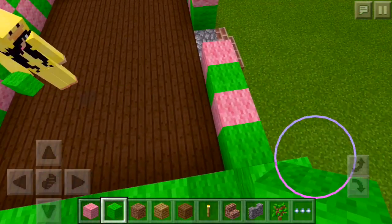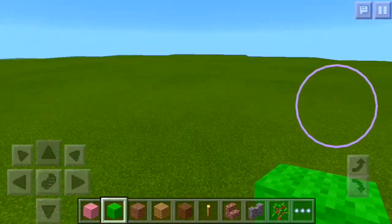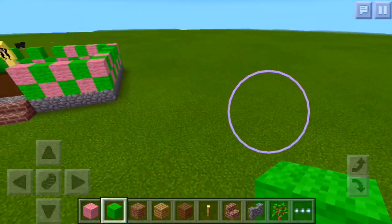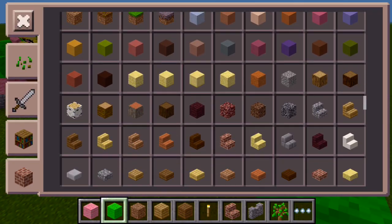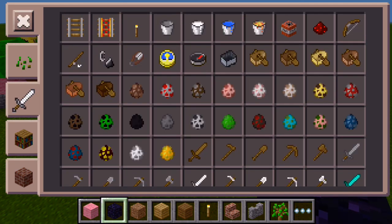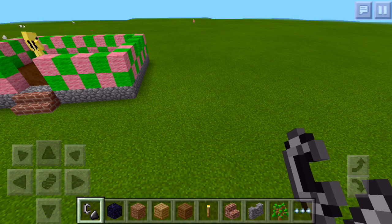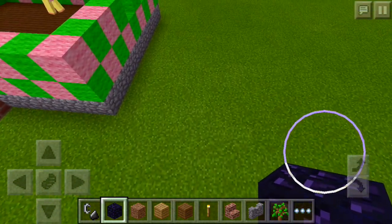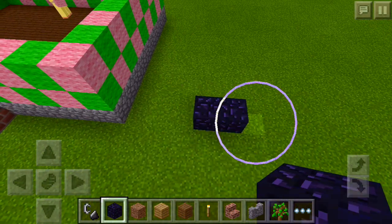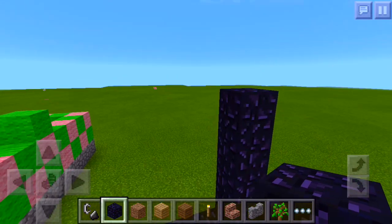I'm not really good at controls. It looks like they updated the Pocket Edition, so I'm actually going to build a Nether portal — you can actually go to the Nether in Pocket Edition now, which is a mod. I believe it's just like this.